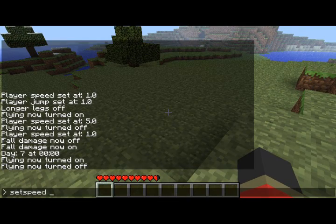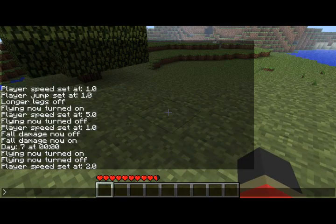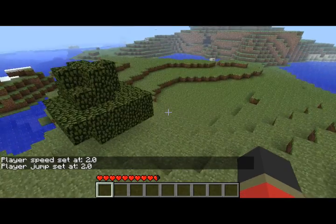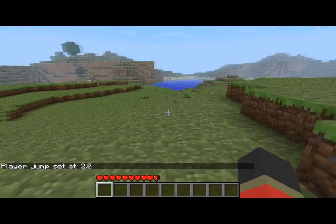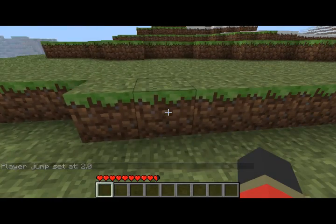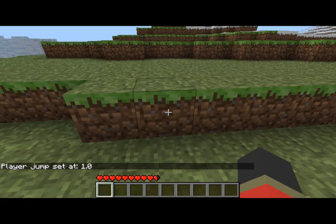We're also going to demonstrate changing your speed. Now I'm going double the speed. I can also set my jump — now I'm jumping twice as high. And I can set these things to much faster degrees, but I only make it super fast when I'm flying. Set jump back to one.